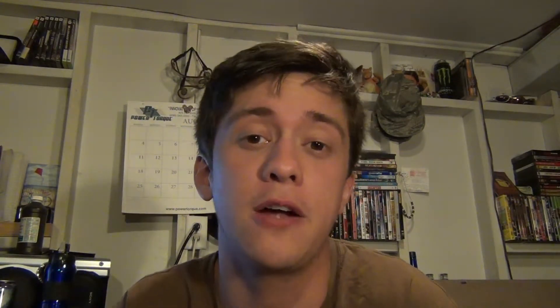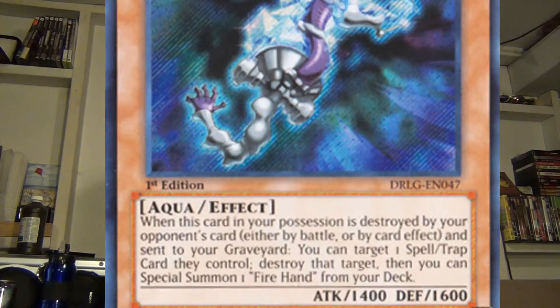The effect of Fire Hand: when this card, in your possession, is destroyed by your opponent's card — either by battle or by card effect — and sent to your graveyard, you can target one monster they control, destroy that target, then Special Summon one Ice Hand from your deck. Ice Hand's effect is almost exactly the same, but instead you target one spell or trap card on the field, destroy it, and then Special Summon one Fire Hand from your deck.